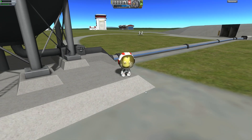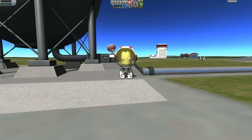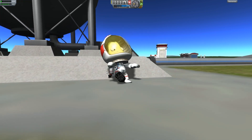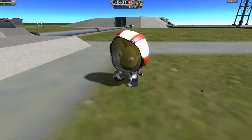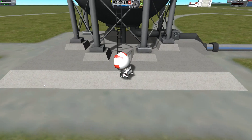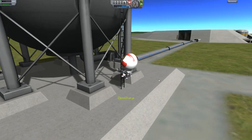We'll switch on over to Bob Kerman. He looks amused. They did add expressions, but apparently he is giving me a very stale face. You'll see more expressions later on once we're flying something. You can actually use these ladders and climb up these towers.